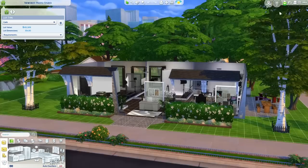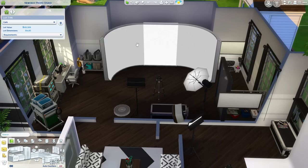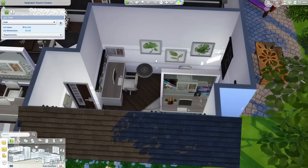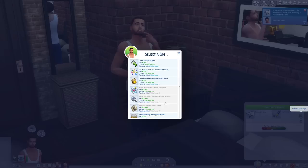The last lot is for a freelance career that I actually never use. This is the Newcrest Photo Studio by Sarah Bean. It's ideal for freelance photographers which came with the Moschino Stuff Pack. I typically use this lot if I want my Sims to take family photos or just have portraits for home use. But it's actually great for photographers because you can come here to complete your gigs as opposed to having all of this huge photography equipment on your home lot. There's also a cubicle-style area in this lot if you need to chat with your clients, but ultimately you'll be sending your photos by mail with the freelance photography career.